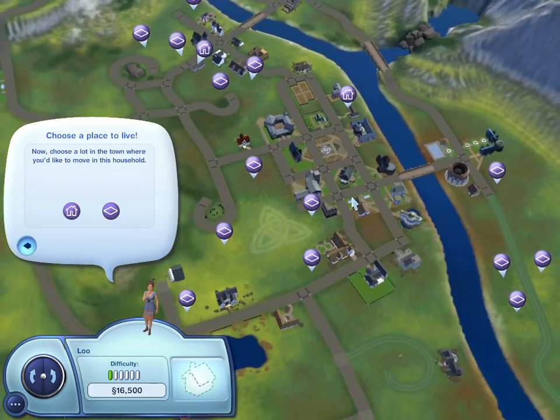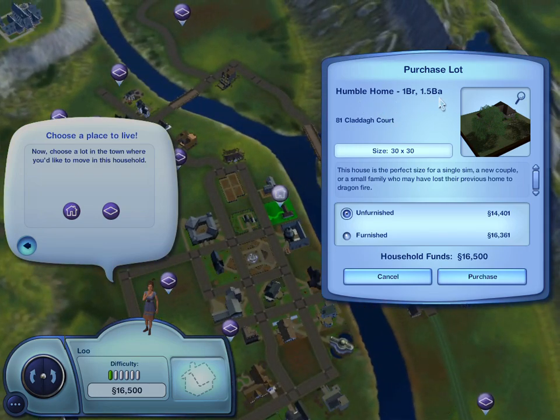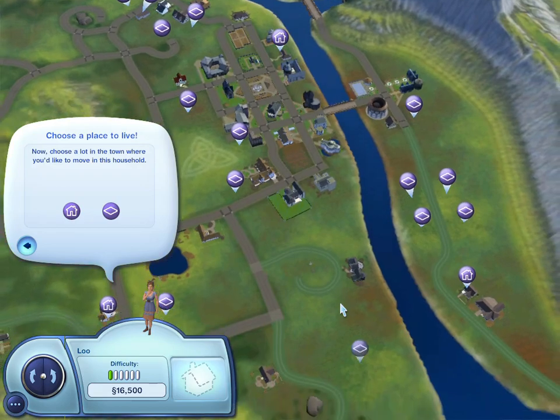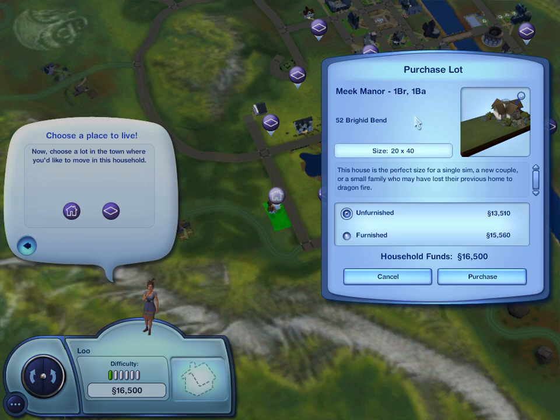Let's see what we have here. So this is a one bedroom, one and a half bathroom, fully furnished. It is $16,361, which would be pretty much all her money. So let's see if we can find somewhere else that is cheaper. Okay, so this one is one bedroom, one bathroom, and it is $15,560, which is cheaper.